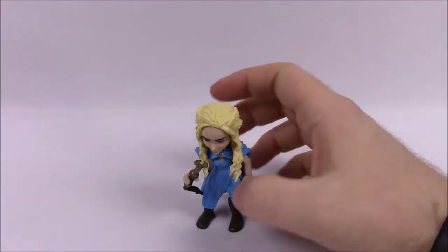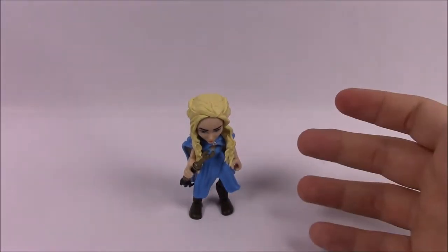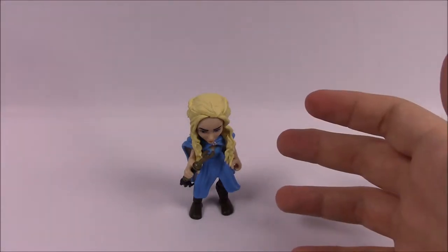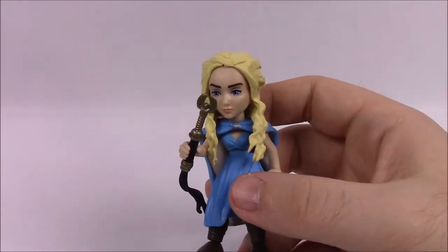She looks very nice overall. I wish she came with something else — maybe a dragon's egg or something, that would have been cool. Daenerys Targaryen is affiliated with House Targaryen. Her house words are 'Fire and Blood.' Her quote is, 'All men must die, but we are not men.' And an interesting fact is she's impervious to fire, which of course comes with the dragon blood. But that's it for Daenerys.